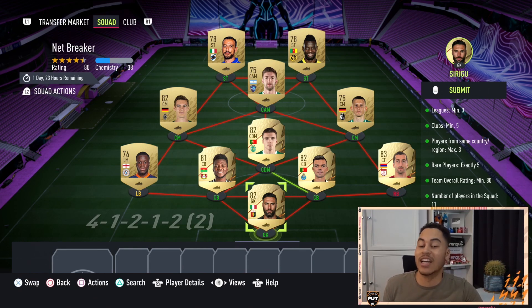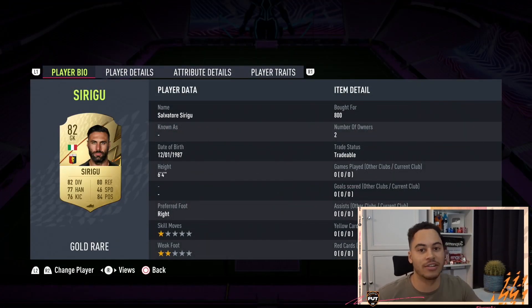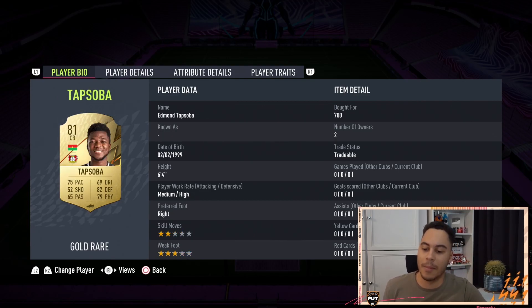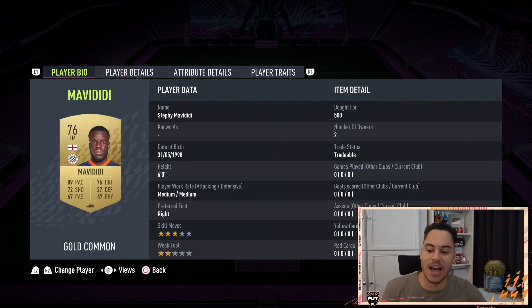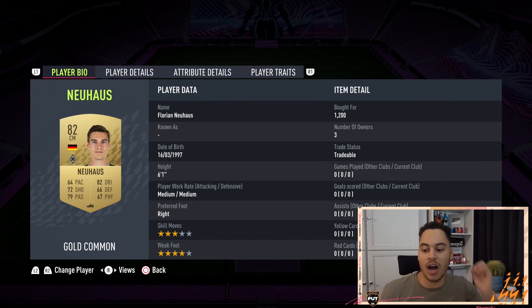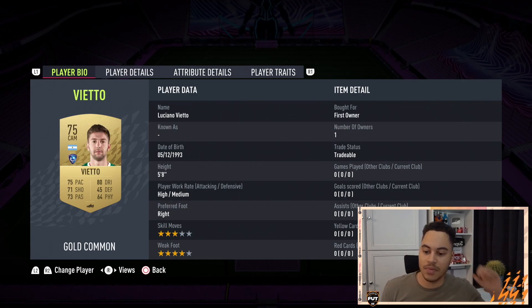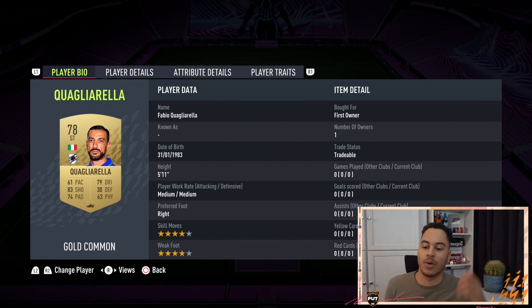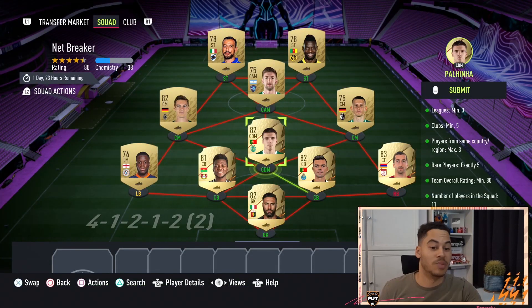It's very simple: three leagues, five clubs, max three players from one country, you need five rare players, and just an 80-rated team — very simple, no chemistry needed at all. We have Sirigu in goal, our right back is Mkhitaryan, center backs are Pepe and Tapsoba, left back is Mvadidi, our CDM is Paulina, right center mid is Eggstein, left center mid is Neil House, CAM is Video, and our two strikers are Unsame and Craig Relera.